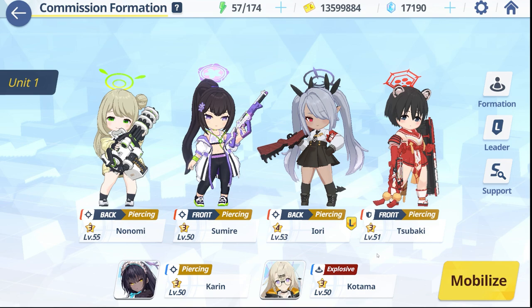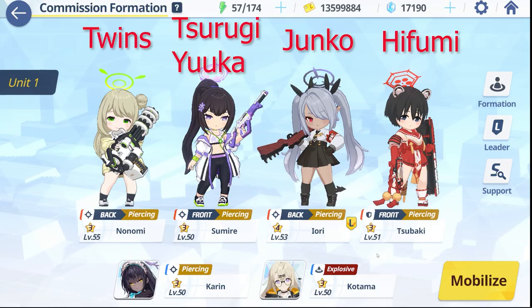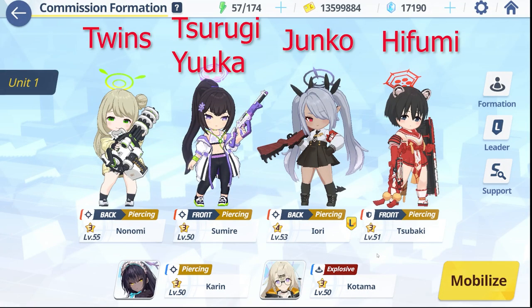For the main lineup replacements: Hifumi for Subaki is probably the best swap — you do want some sort of taunt to group enemies together as showcased. Iori is a monster as always, but Junko could be a good replacement for her. For Sumire, you want another frontliner to keep enemies off your backline — Yuka can fill that gap. For Nonami, I think she's absolutely amazing and everyone has her, so keep her in. But if you pulled the twins, you could sub out Sumire and Nonami and juggle them in for the AOE.